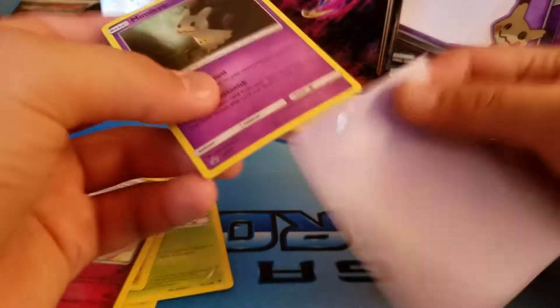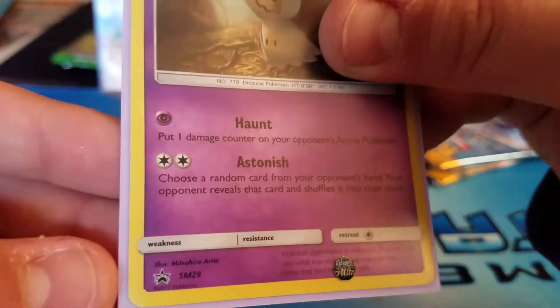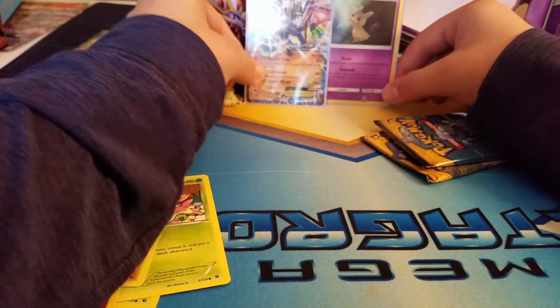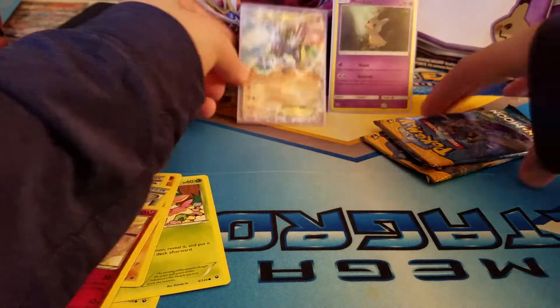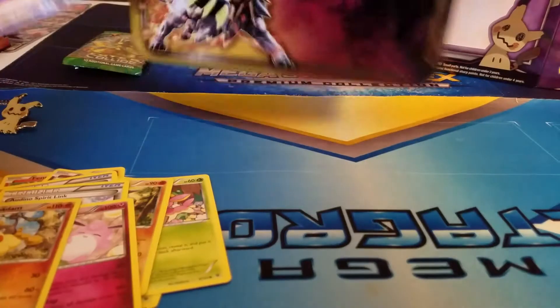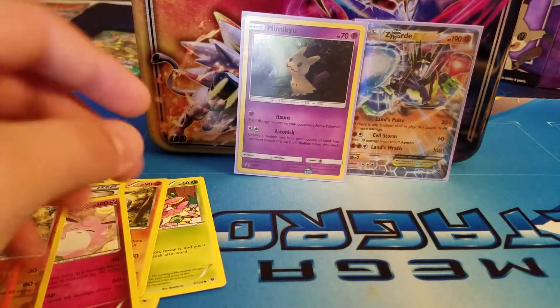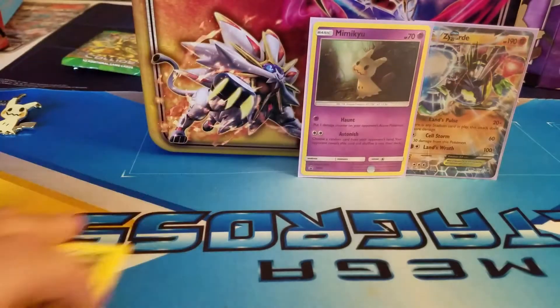I'm just gonna sleeve up my Mimikyu because he's adorable. This is Sun and Moon promo 29. For those of you who were wondering — not really sure that anybody was wondering. Here, let me just move this up. Alright, there's some glare. Beautiful.